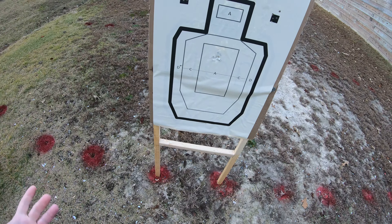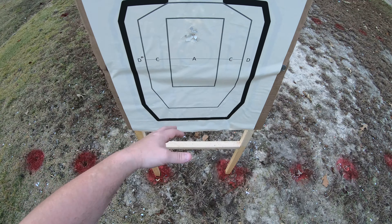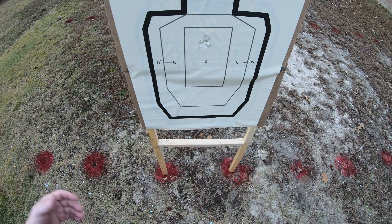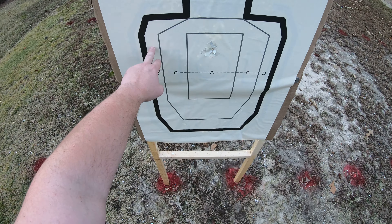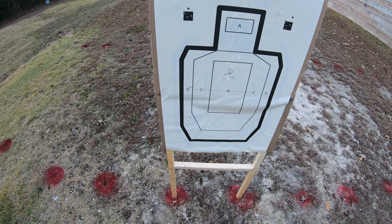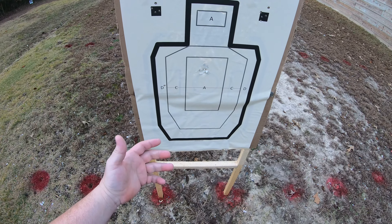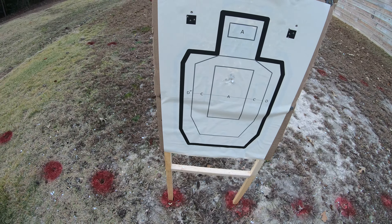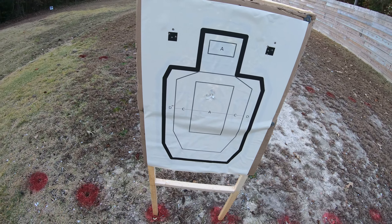In a competitive environment, it is raw time plus penalty. To throw out some arbitrary numbers: a full A zone hit is raw time, this outer zone might be a quarter-second penalty, this might be a half second, and this might be a full second penalty. So in a competitive environment it may just be beneficial to take the half-second penalty and move on to another target.